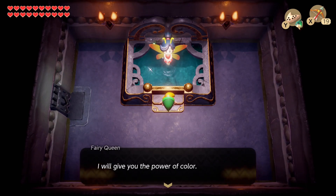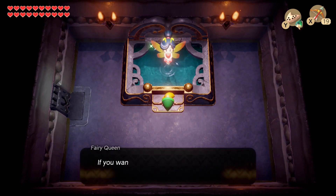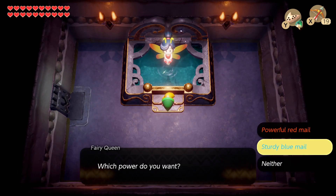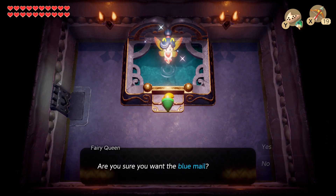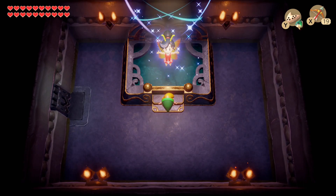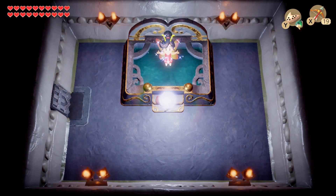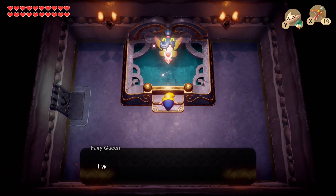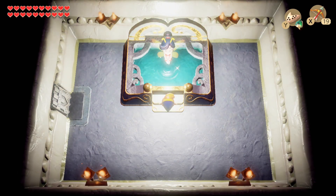I want to save the last boss for last, so here we go. Welcome, Link — I admire you for coming this far. I will give you the power of color. If you want offense, choose red. If you want defense, choose blue. Blue. Are you sure you want the blue melee? Yeah. As you wish. So I guess there's only two options — I thought maybe there were three, but I guess not. We want the blue one. You'll take half as much damage.